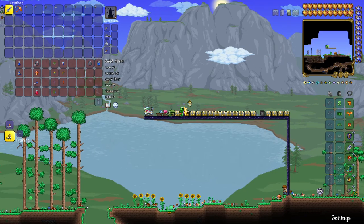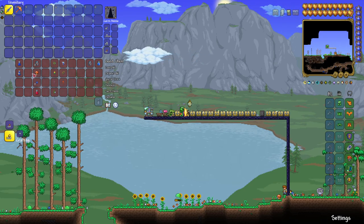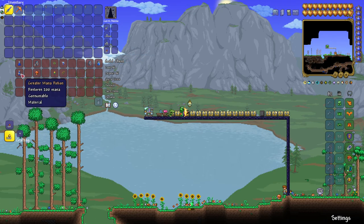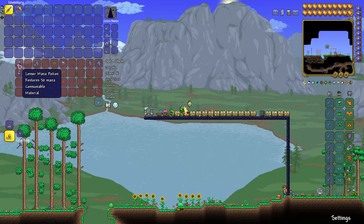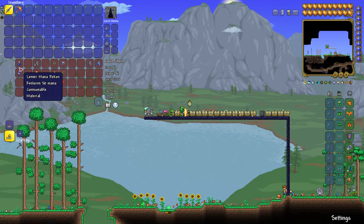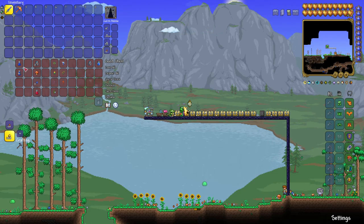Now let's go into the things that are kind of important. These two potions you cannot craft — you can only find them out in the wild. The lesser one can be found inside pots and chests as random loot. For the other, you're going to have to look a little harder. It's not really worth it, but if you really want mana, you're going to have to find it.